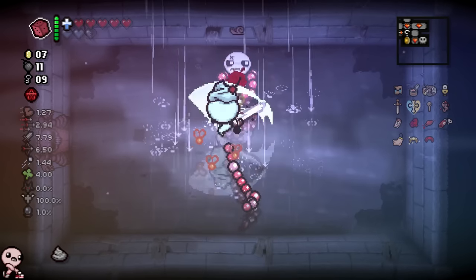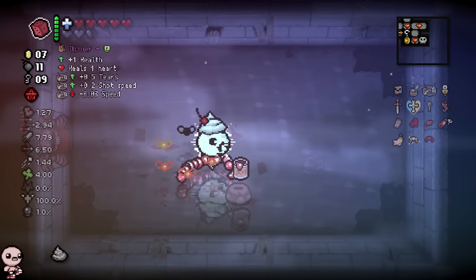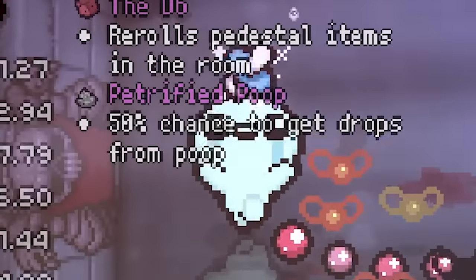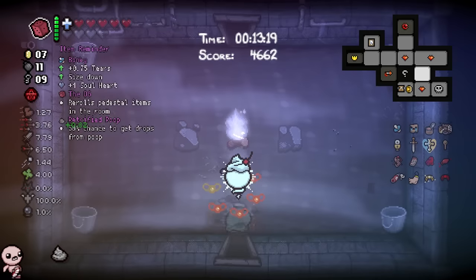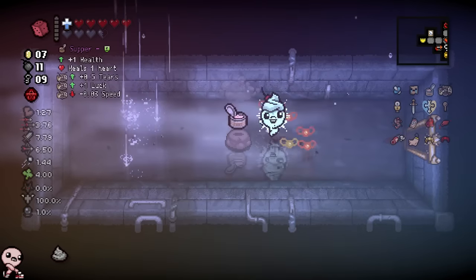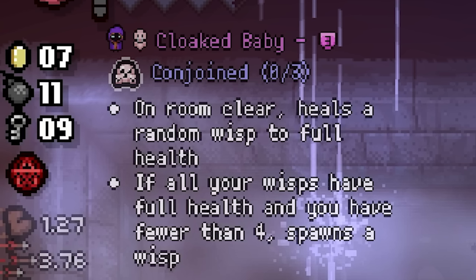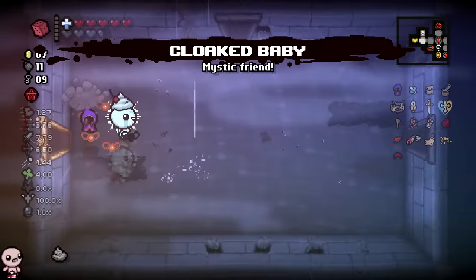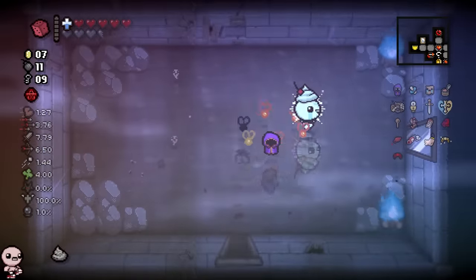Solo Apollyon in here. Our reward is Binky, which is fine - actually a decent item to take. The tears down does not matter, but the size down is really good, as is the soul heart. Let's roll this guy - and that's a new item. Cloaked Baby: on room clear, heals a random wisp to full health. If all your wisps have full health and you have fewer than four, it spawns a wisp. That's really good - it's like a wisp baby, it's insane. And it's self-sustaining? Thank you.